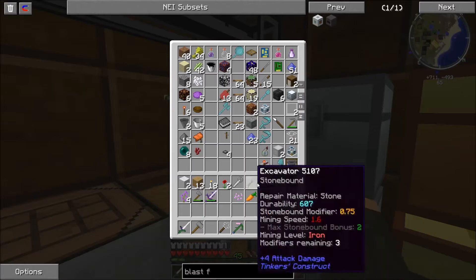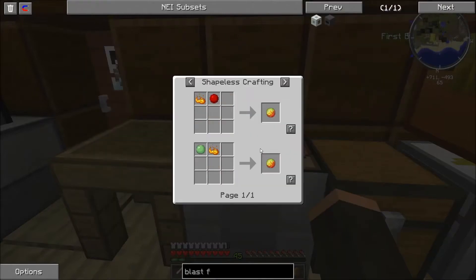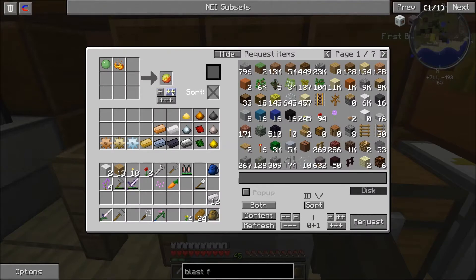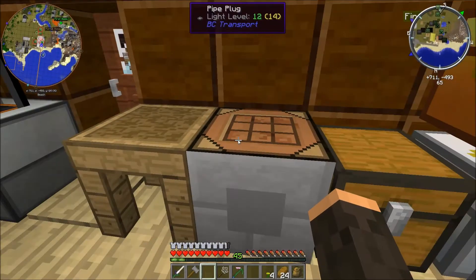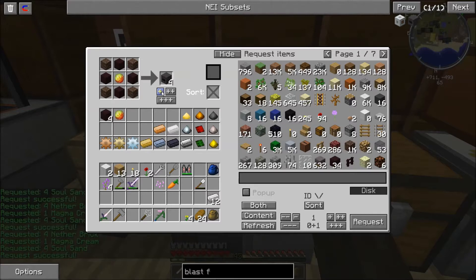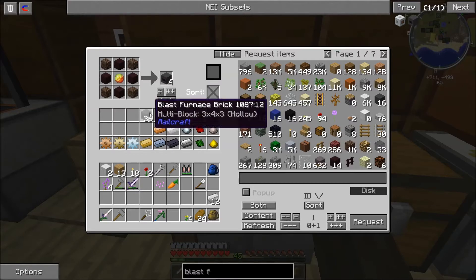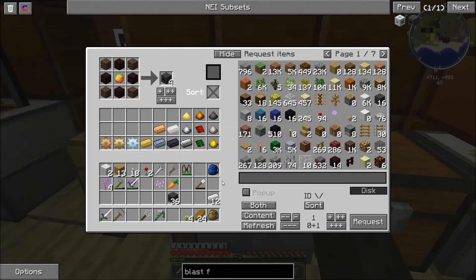I'm going to go ahead and throw that back in here. So next we need magma creams — I need nine of those. Let's go ahead and ask for 10. Okay, there we have our magma creams. Originally that's what I was getting ready to go to the nether to do, but I completely forgot that almost everything I needed I could produce. That's why I haven't gone to the nether lately.